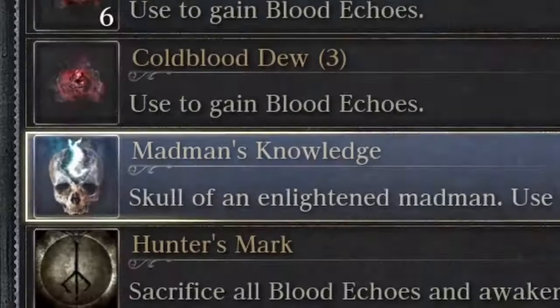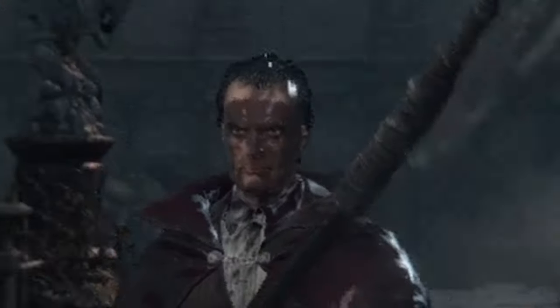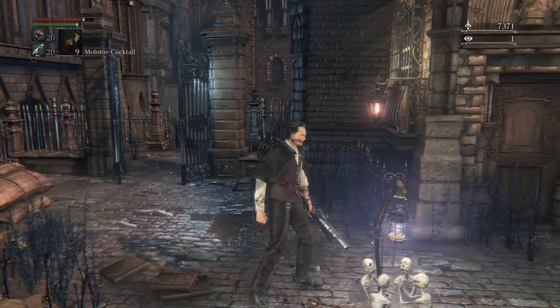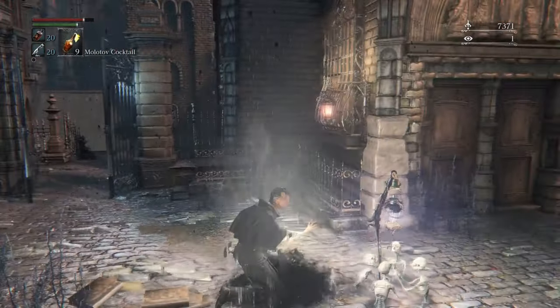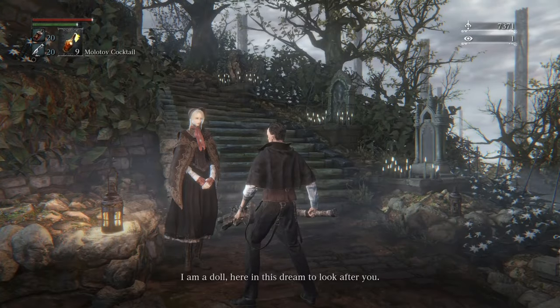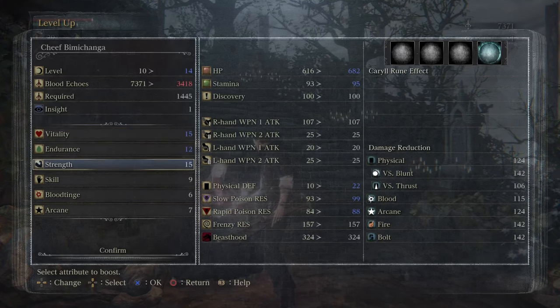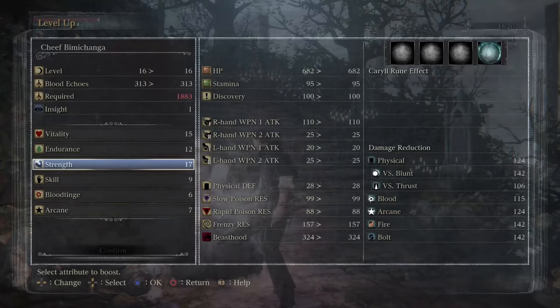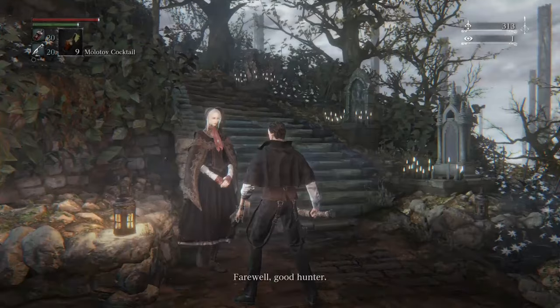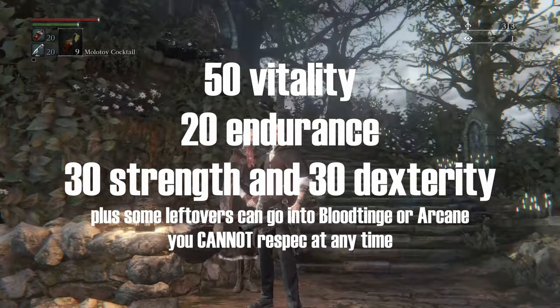By now, if you've rooted around in the sewers enough, you've got a ton of items. But if you see this little skull, you gotta use it because it gives you more eyeballs. Return to the dream by hovering over this little lamp. Now that you have one in sight, the doll is awake, so you can talk to her and level up. This is where you spend your echoes from killing enemies. You're gonna want to go for quality: 50 vit, 20 endurance, 30 dex, 30 strength. This is a really good build.